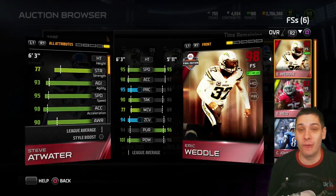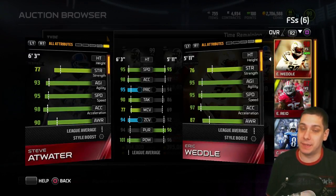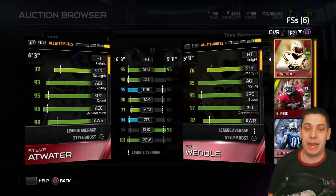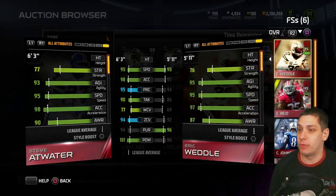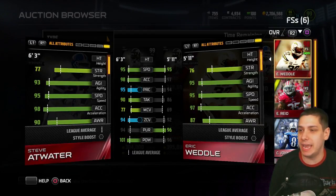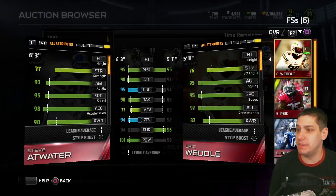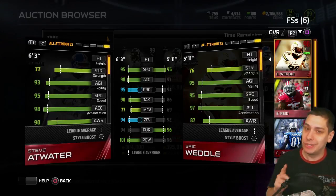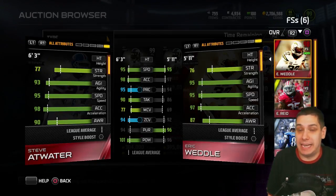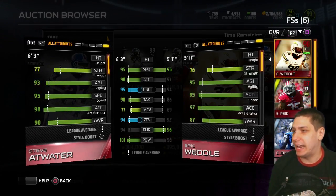That's ridiculous — he's gonna force some serious incompletions. I actually want to compare this to the player I'm running at strong safety, which is Ronnie Lott. Even compared to the ultimate team Ronnie Lott, Steve Atwater compares very favorably. Ronnie Lott's maybe a little bit better in one attribute, but other than that Steve Atwater's got some crazy attributes. You could make a case he's the best free safety in this game, but I would still say free safety Calvin Johnson — the golden ticket one — because of the six foot five with the speed and the catching. Other than that, I think Steve Atwater is personally better than Ed Reed and obviously better than Eric Weddle.